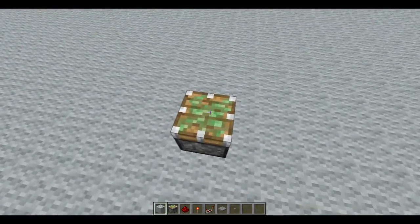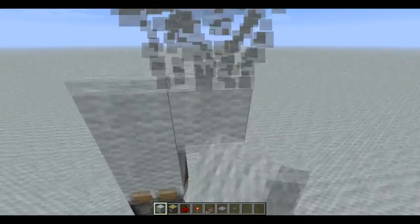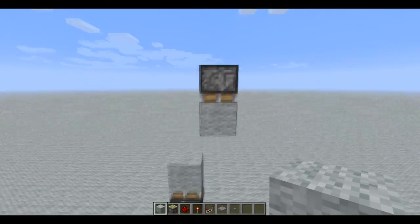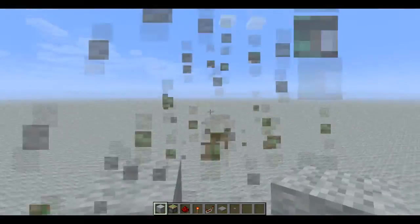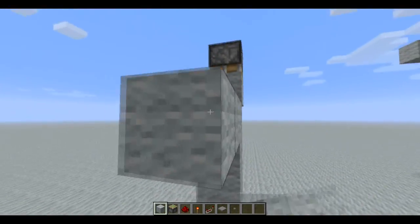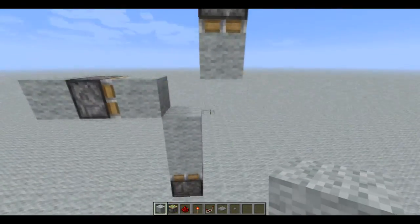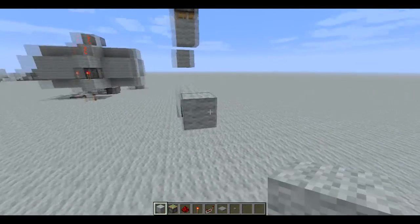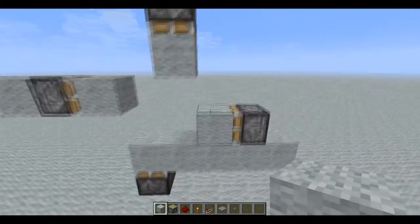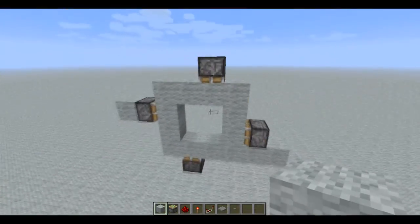First off, we are going to put a piston here with a block on it. Then a piston there, one higher. Then a piston here. As you can see, the door will begin to take shape already. As you can see, this will be our door.